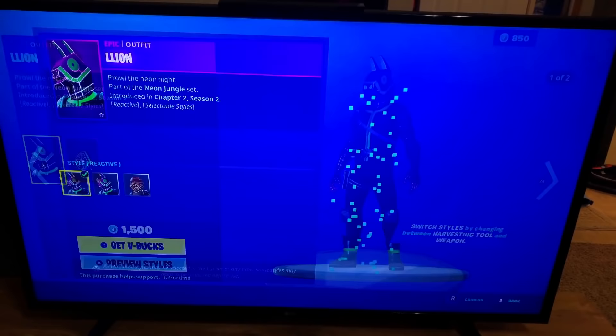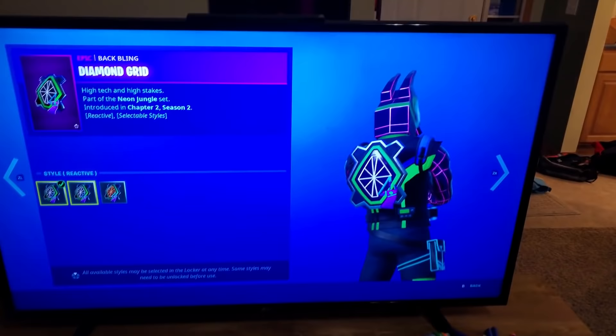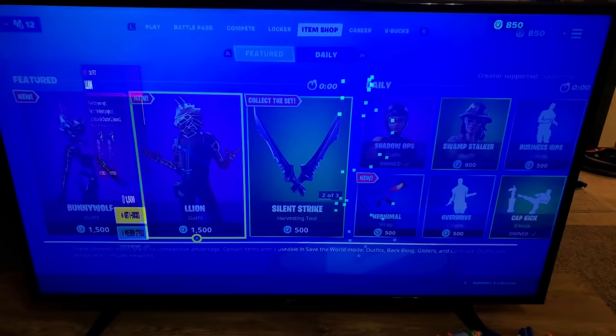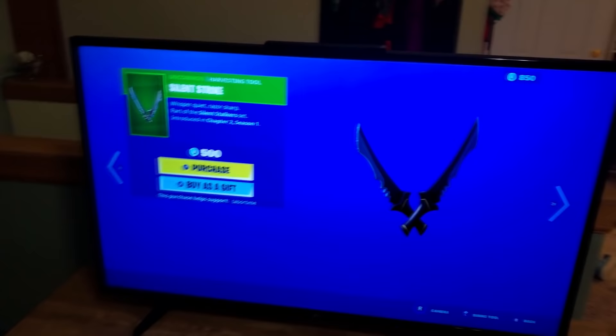So he's a llama and then he's a lion. Which one do you like better? These are sweet. There's a third style - neon light. I don't know exactly how this works, we'll have to test that out. Silent Strike is next - pretty cool, and new reactive skins are always sweet.